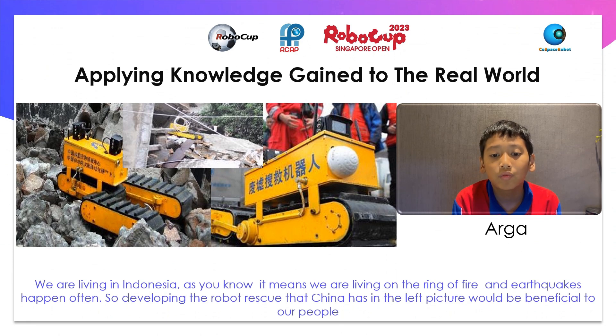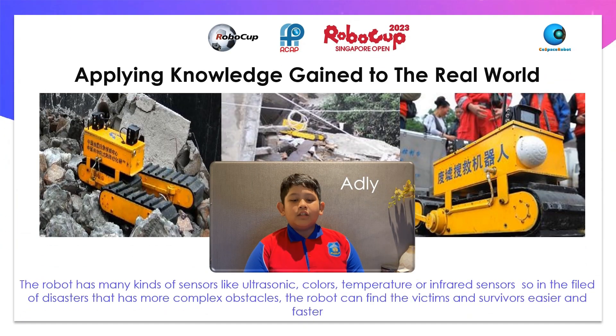We are living on the ring of fire and earthquake zone, so developing a rescue robot like the one shown will be beneficial to our people. The robot has many kinds of sensors like ultrasonic, color, temperature, and infrared sensors. In the field of disaster, which has more complex obstacles, the robot can find victims easier and faster.